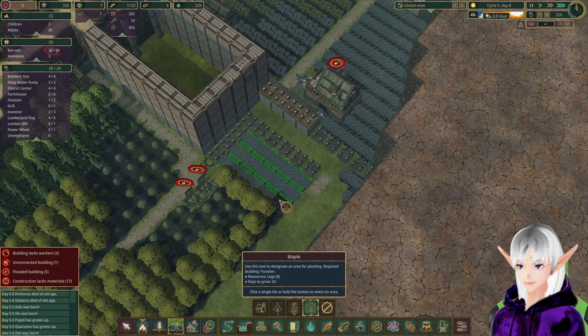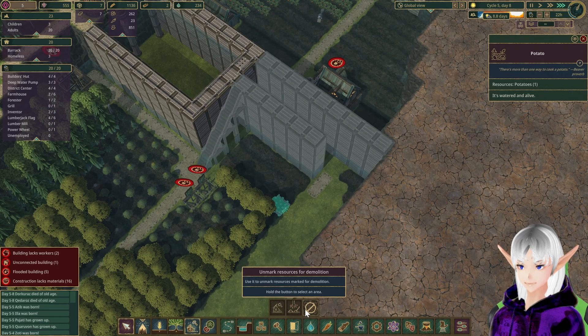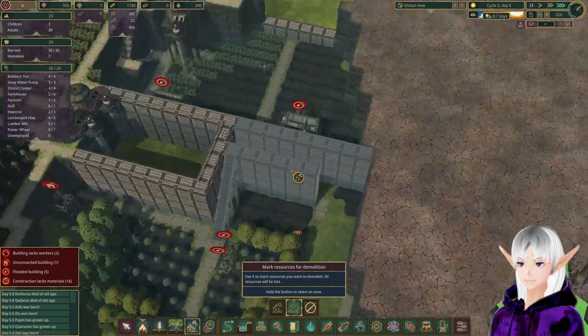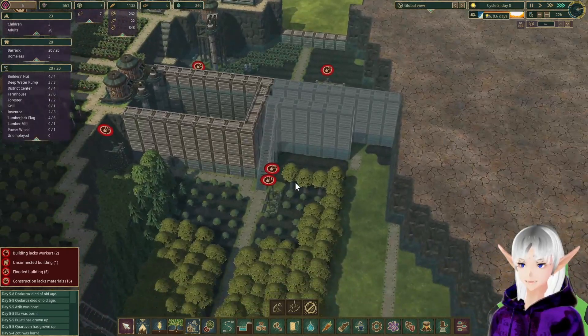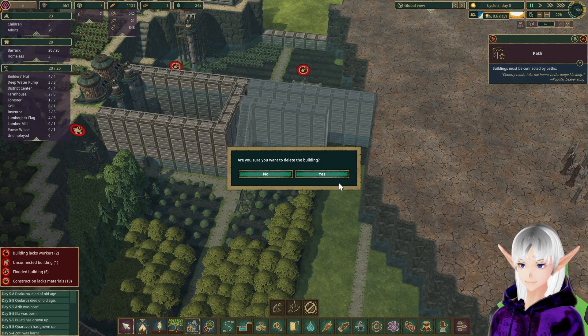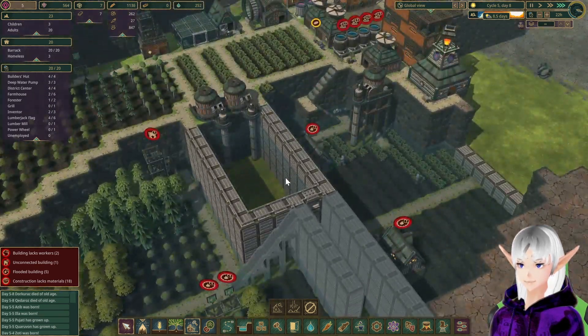That potato farm is going away, so plant trees. That's a potato that needs harvested that won't get harvested — so you can go. That is starting to work. Let's mark out these as we go too. That's a lot of logs, but I think we'll be okay.